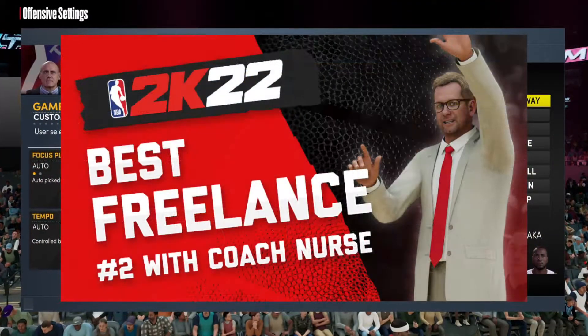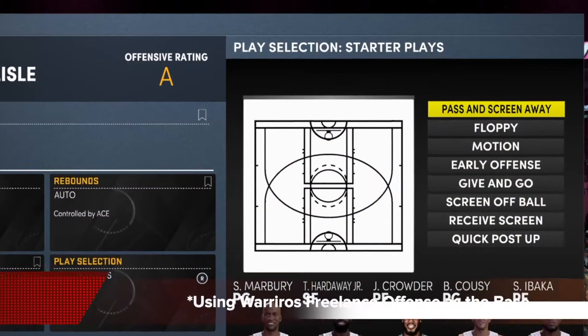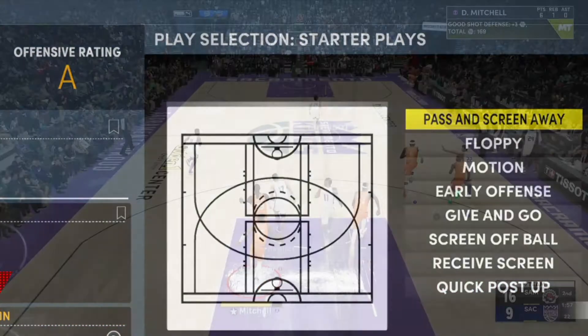This video is part 2 of my Warriors series, so if you want to watch part 1, you can go to my playlist and find the video with that thumbnail. We are still using Warriors Freelance as the base, but this time instead of using motion, we're going to use pass and screen away as our quick play trigger.